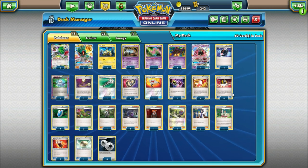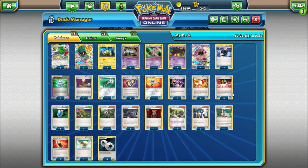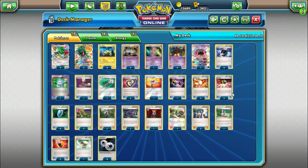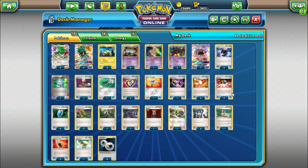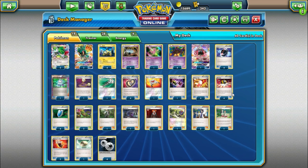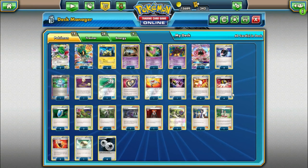We're going to be taking a look at Night March featuring the new Marshadow GX that recently released in Burning Shadows. Anyone who's played the Pokemon TCG for a couple of years is probably familiar with this — Night March was one of the most dominant decks when it was legal in standard format, but even in expanded it is still a solid deck, and now that it has the new Marshadow, it gets a little bit of a boost. Let's take a look at it and see what the hype is all about.